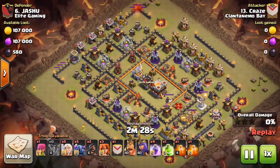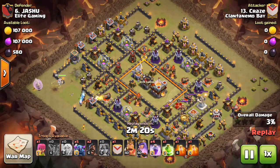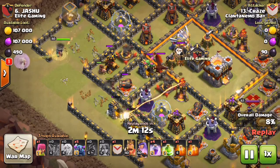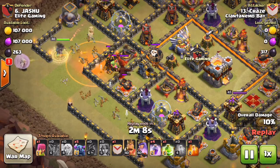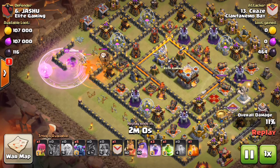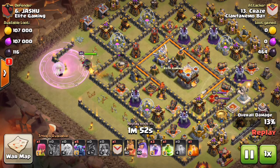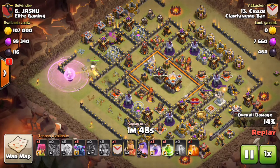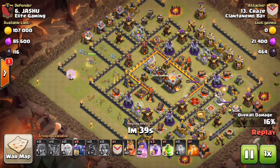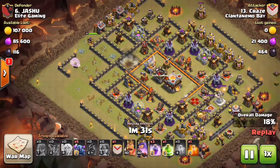He's doing a queen walk with five PEKKAs, a pair of hogs, and three valkyries. He drops one balloon to absorb the seeking air mine by the mortar — better to have a balloon hit a seeking air mine than one of your healers. He drops the queen followed by healers, then the three valkyries for percentage and to pull the enemy clan castle, creating the funnel. He drops a poison on the enemy CC — it's a big drag, a baby drag, and a balloon — and under rage that level 4 archer queen just beats right through that. The funnel was already created and he wants her heading north.